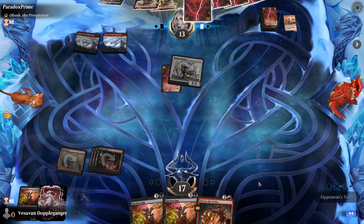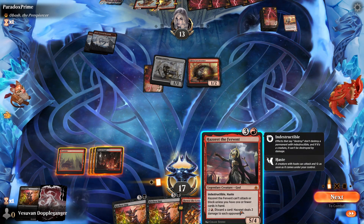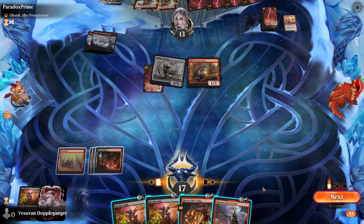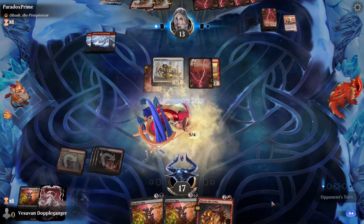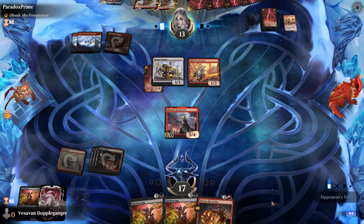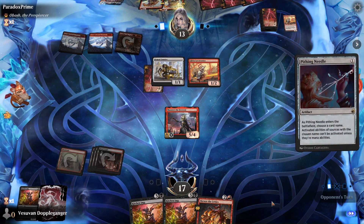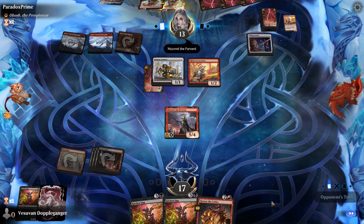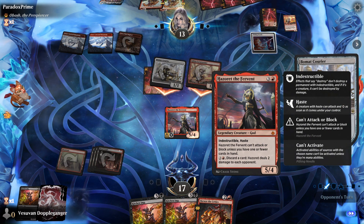Hazoret could actually be pretty good. Basically what I do is I can play Hazoret — I can't actually attack because I have too many cards in my hand — but I can use it as a source of discard for the Imps. That way I can play them for much cheaper than I would be able to otherwise. So right now I can't attack or block, but once I... oh, that sucks — they're going to name Hazoret. That's unfortunate. I don't actually think I can activate her abilities now.